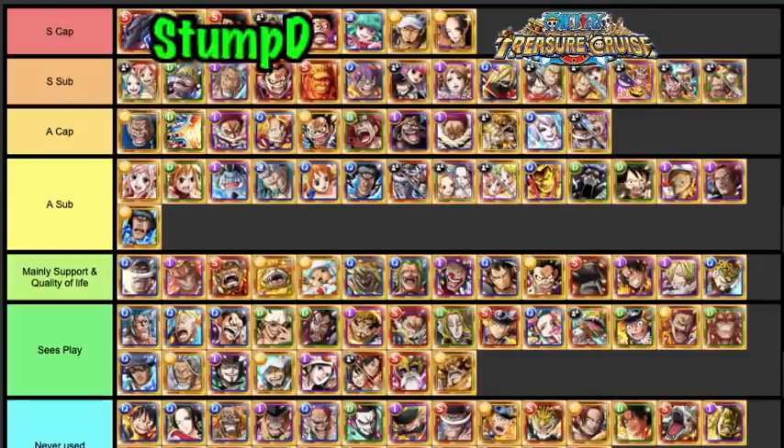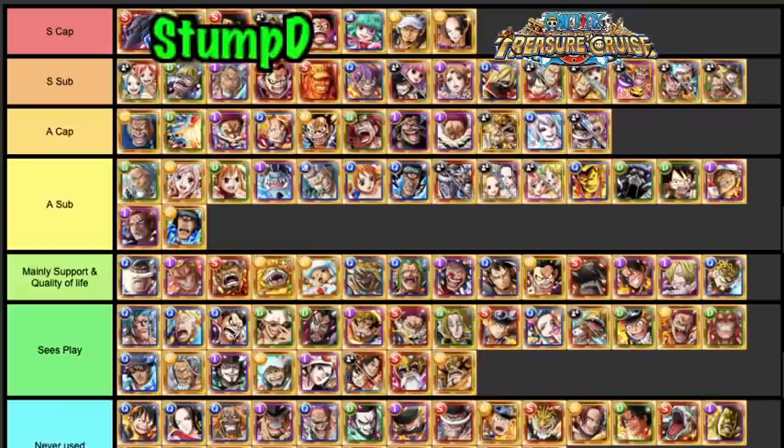Garp has a better captain ability than say Barto Cavendish, but Barto Cavendish's help on teams is way better — no one can do what they do every single turn. The two Six Plus Rayleighs: he's probably an A Tier Sub — good orb manipulation, damage reduction, and orb boost. But he's not quite S Tier Sub level since there are just much better options, like this Rayleigh for utility.